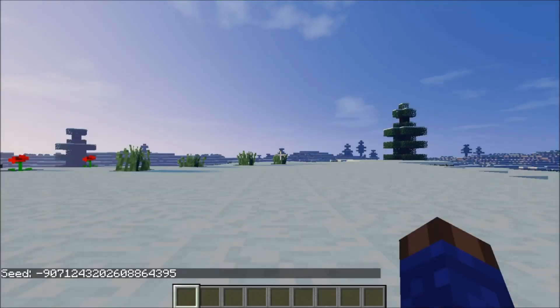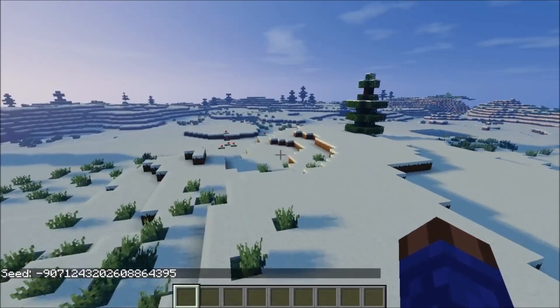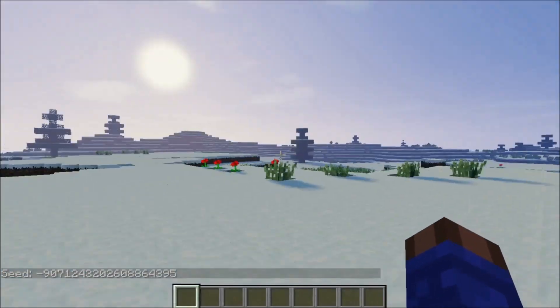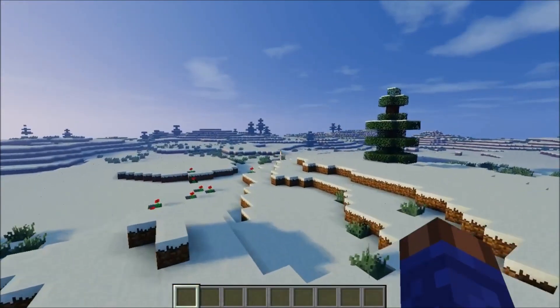Number four is a snow flatland seed. The seed is right there and it will also be in the description box. When you get down on the ground, you can see it's relatively flat for a large portion of this seed area, which is really, really good.